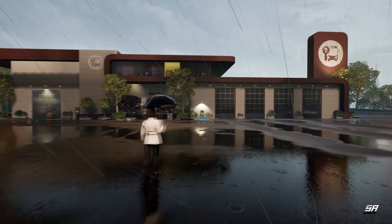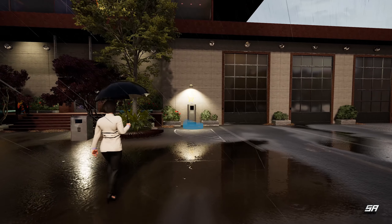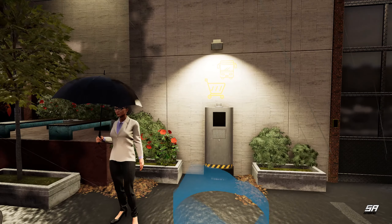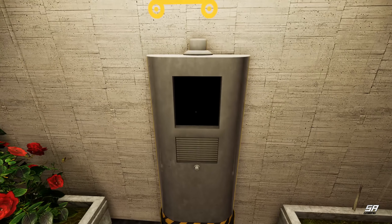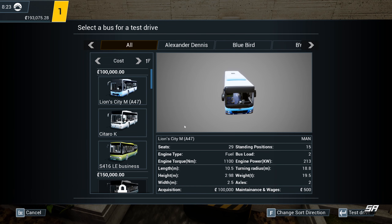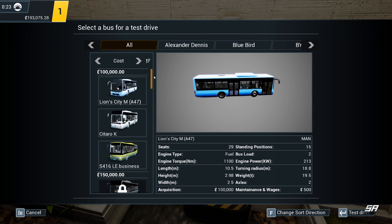Hey, what's up guys, Steve here and welcome back to the channel. We continue Bus Sim September with another episode of Bus Simulator 21. We follow on from where we last left in the last episode. For those that haven't caught the last episode, it's in the top right of the screen. You can see we've got a flashing yellow box showing where we need to go next — probably heading into the bus company to look at our next task.